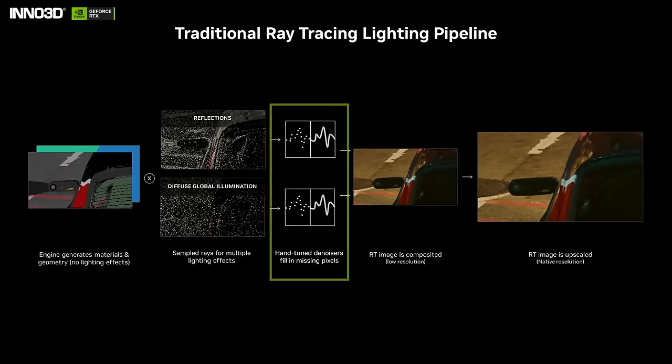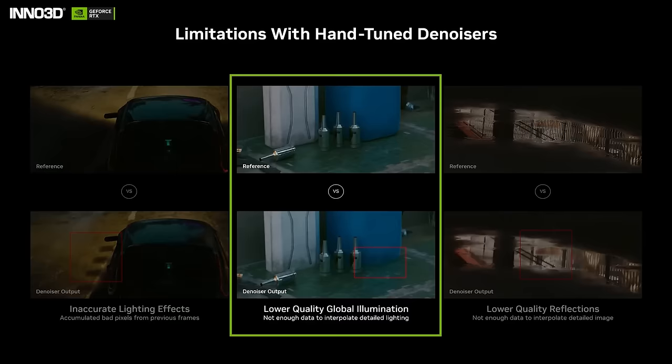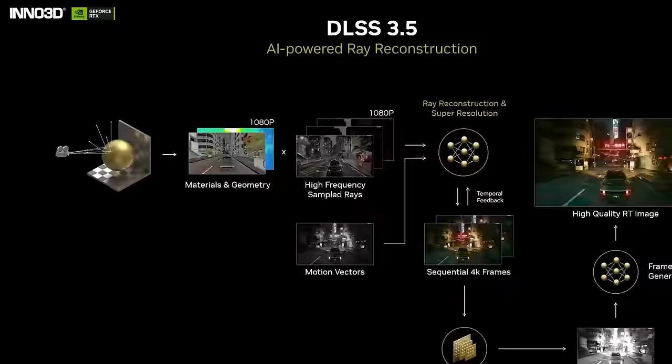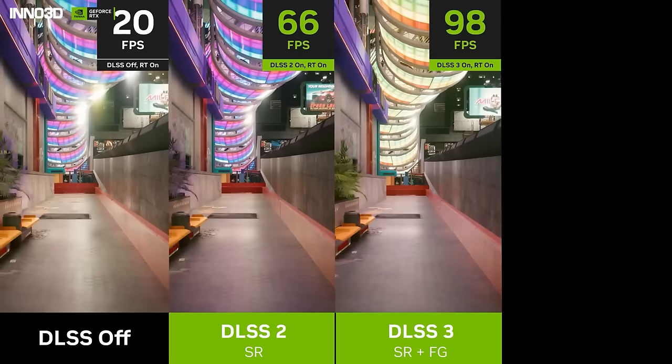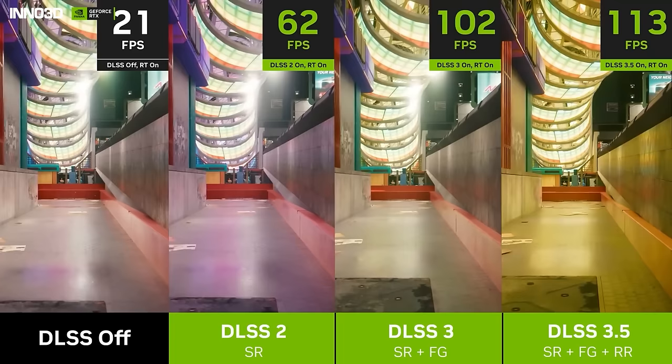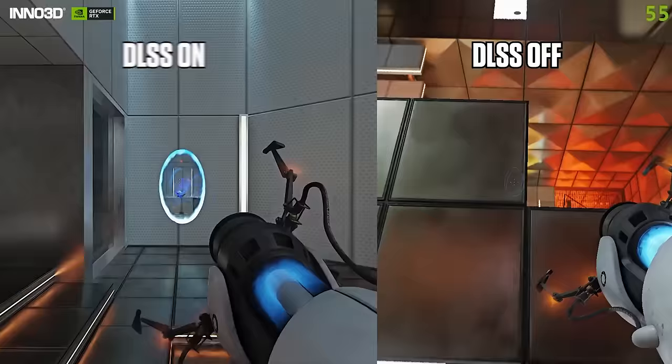Portal with RTX is upgrading to NVIDIA DLSS 3.5, leveraging its AI-powered Ray Reconstruction technology to improve the fidelity of full ray tracing and the responsiveness of dynamic lighting effects. Neural rendering takes the next big step with DLSS 3.5, which improves ray tracing with a new AI model that is more accurate and beautiful than traditional rendering methods. The game engine has the materials and geometry for the scene, but computing how all the lighting interacts hasn't happened yet. To compute the final image with ray tracing, rays are sent into the scene to interact with the lighting and geometry — but there are never enough rays, and they don't distribute themselves evenly throughout the scene. To combat this, denoisers are introduced: multiple kinds of denoisers for every frame that combine information from across pixels and across multiple frames by accumulating information to come up with the best estimate of how the scene looks.